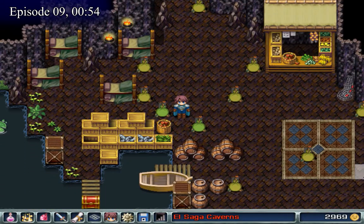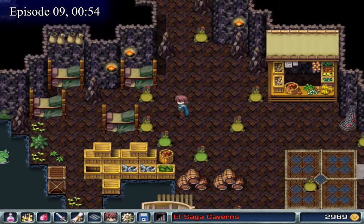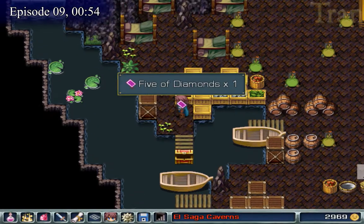In the El Saga Caverns, when you reach the communal area, if you go to the left instead of to the right where you're expected to go, you can find the 5 of diamonds.